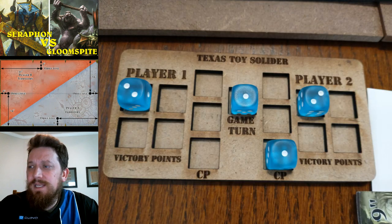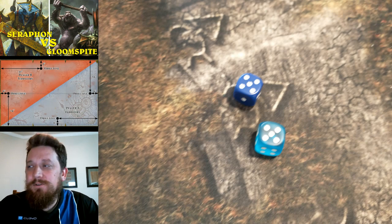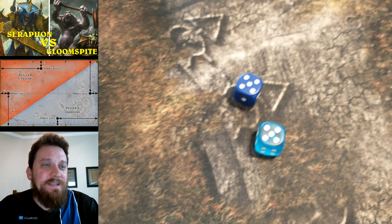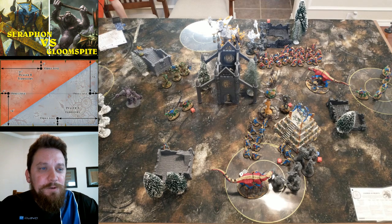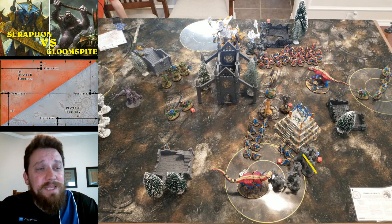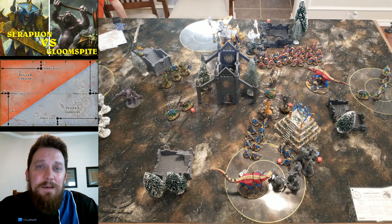It's tied at two-two going into the priority roll, and since I went first in turn one, the tie goes to me — I definitely take it because I need to protect my back line. In the hero phase I really didn't kill off many trolls. Croak just wasn't doing as much damage as I was hoping — took off about two wounds on the top unit. Just wasn't outputting what I hoped.